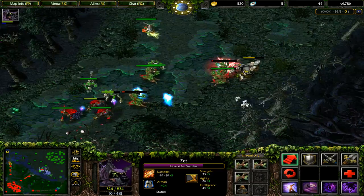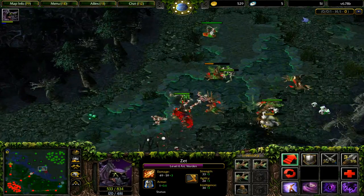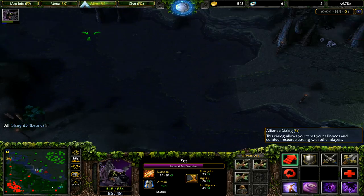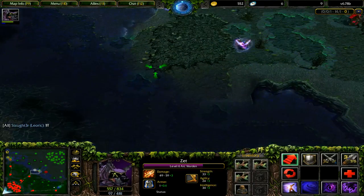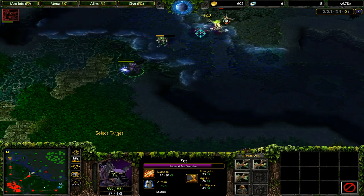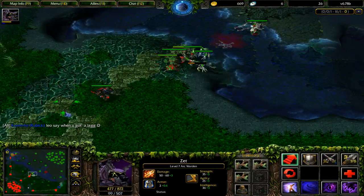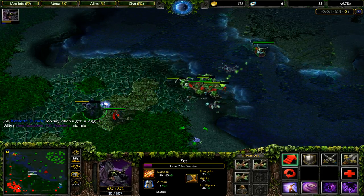I should probably get boots on this hero because I want to get Midas up, but having boots as a mid laner is useful for rune control. Unfortunately the lane isn't really with me at this stage. I'm going to scout out the rune with a Spark Wraith — the rune is bottom, so I'll have to push out the wave. Spark Wraith's long duration lets me do that. Against players who know how to deal with it, it loses a lot of effectiveness. Maybe I'll just stick to boots, farm up, and try to get Midas online as soon as possible.